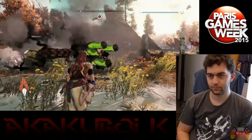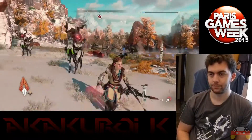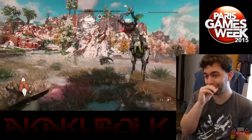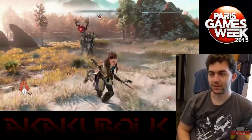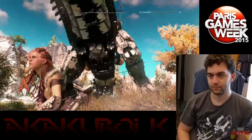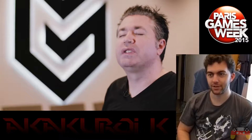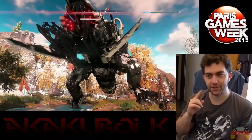The machines in Horizon Zero Dawn do have herd-like activities. Here we have a species defending itself — these Grazers, allowing a couple of them to burn. This is the mighty Thunderjaw.